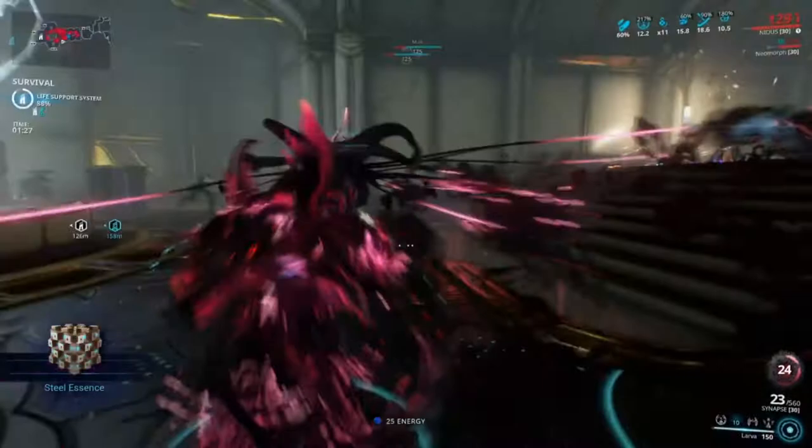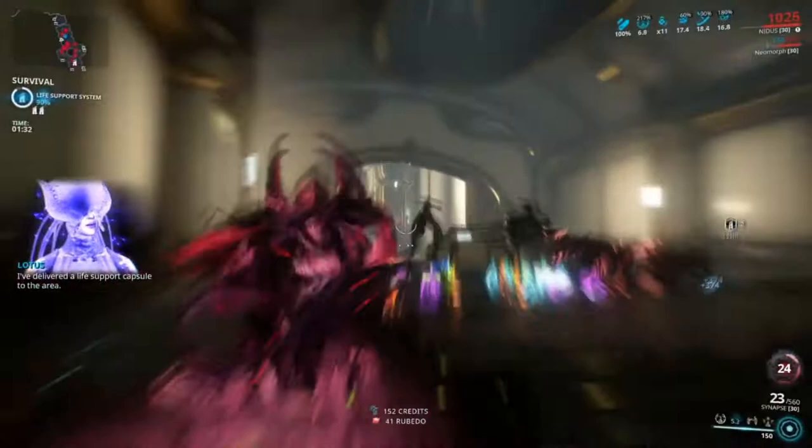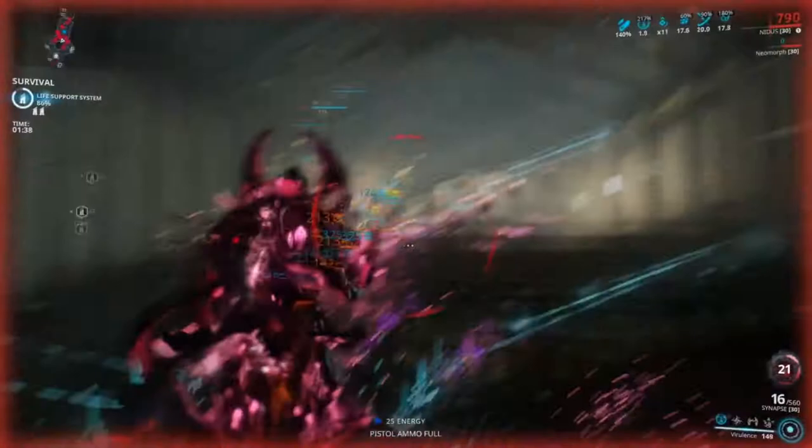Let's start with Nidus. Starting from the top, Steel Charge — one of the better things for damage here is going to be the melee weapon, so this is handy for that, and also mod capacity. Exilus slot? Mine's empty, but Power Drift or Energy Drift will probably be the most useful. Consider it a flex slot.